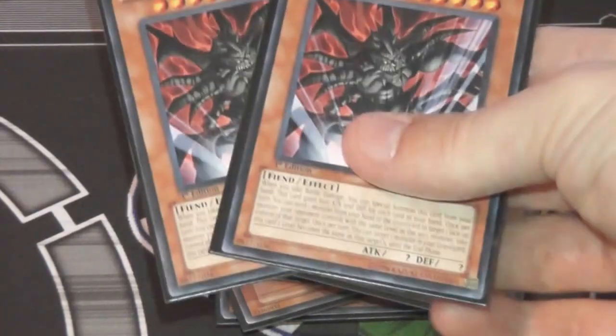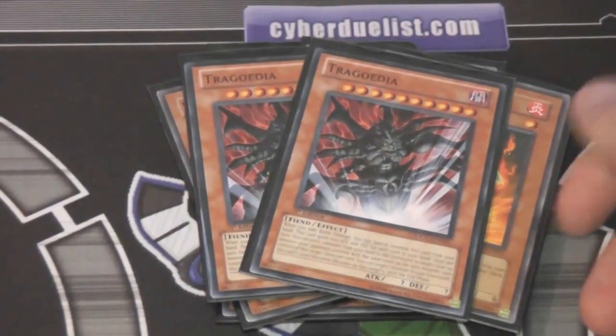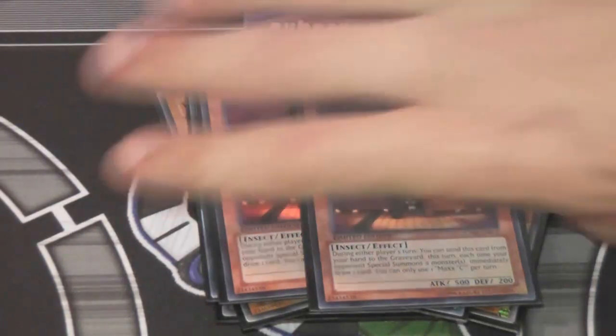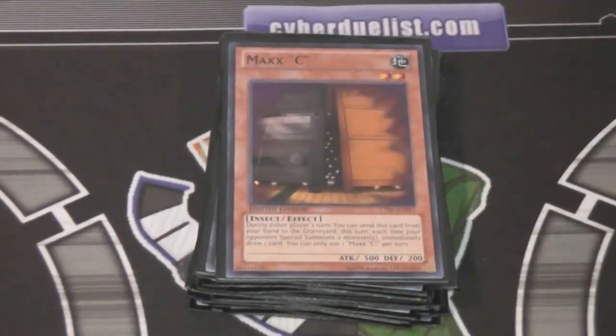I'm trying out two Tregodias — for similar reasons as Gorge. Tregodia really does help out with its effects. I'm just teching them in to see how it works. And since Maxx C is a little cheaper now, I want to try out two of them, because my Gem Knight deck doesn't have much draw power. Just about every deck out there now uses some kind of swarming, so if I can get a Maxx C off and draw a lot of cards I need, I can pretty much handle just about any deck. If you have the right cards in hand, Gem Knights are really powerful — really underappreciated deck.